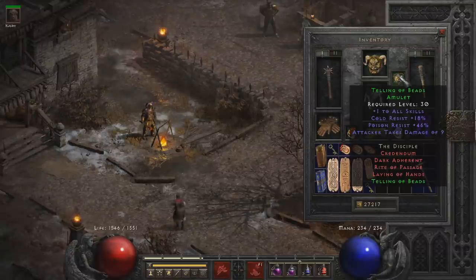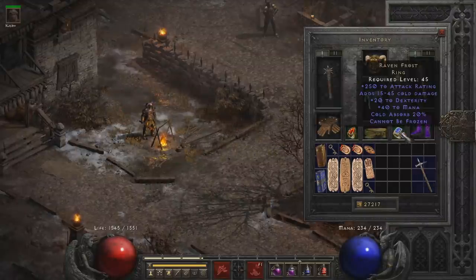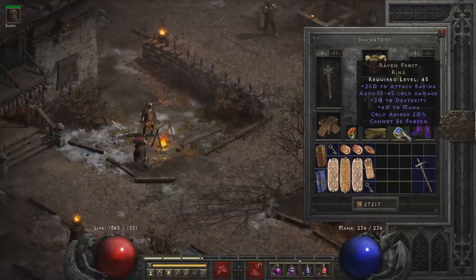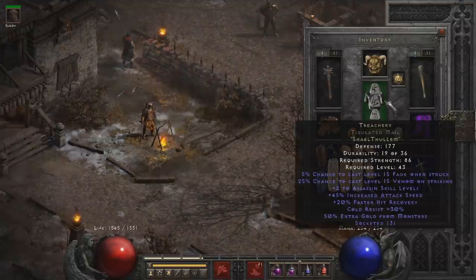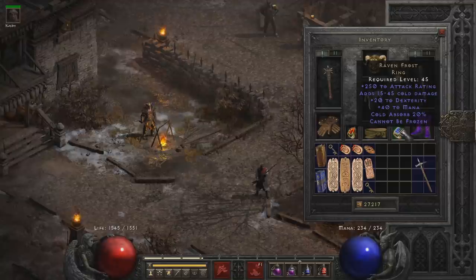For the amulet, we have a random telling of beads — the main thing is the one-to-all skills and resistances, but really you can go with any kind of rings with resistances and attack rating. Here we have a Raven Frost, which is arguably one of the best things you can find in Nightmare, more specifically for the cannot-be-frozen effect. Most bosses can freeze you, which will really slow your attack speed as Frenzy. You really need a cannot-be-frozen item — whether it's a Raven Frost, or a Spirit Shroud, or a Duriel Shell, Hawk Mail — just one item with cannot-be-frozen going into hell mode, otherwise you're going to suffer big time, especially since you're focusing on boss packs in areas like the Pit.